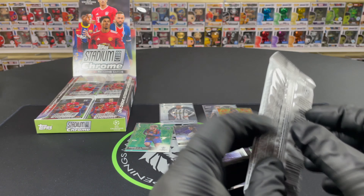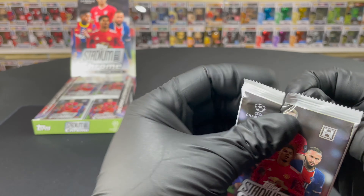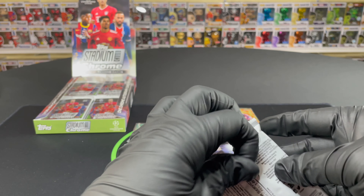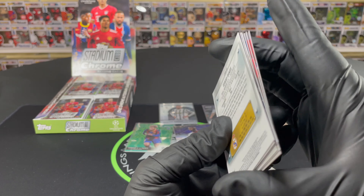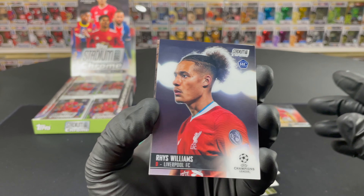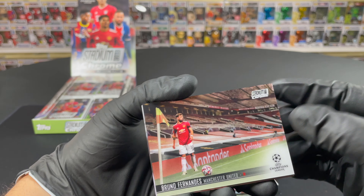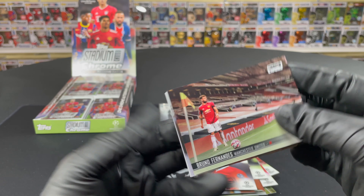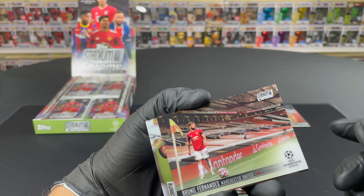On to pack number seven — 18 total packs, six cards per pack. So far so good — we've gotten some nice rookies. The quality feels insane, absolutely top-notch. Tops really knocked it out of the park with this Chrome Stadium Club set. Bruno Fernandes — not bad, nice little Bruno card there. Shame it's not full of fans in the background.